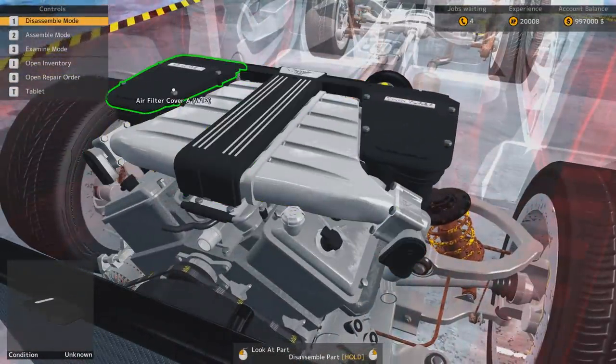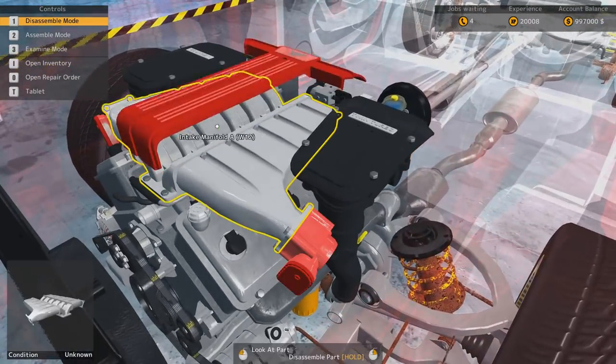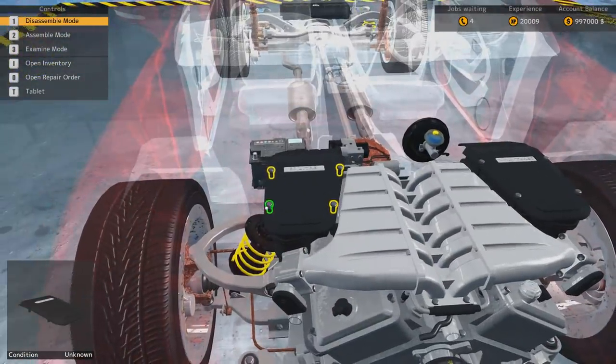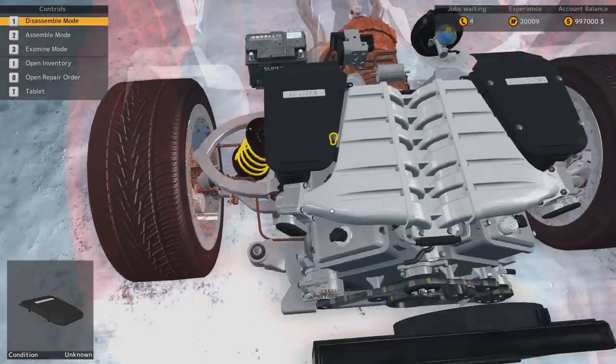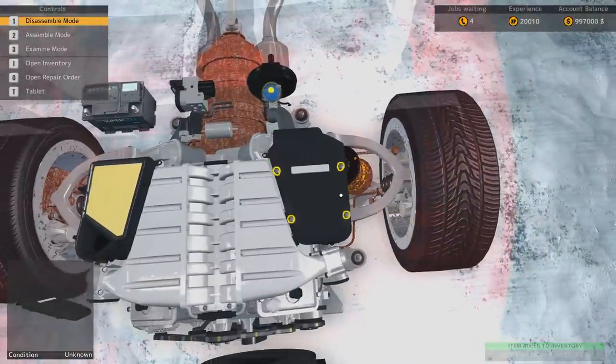Two air filters. Intake manifold. Just like before, everything can be taken off, everything can be fiddled with, which is pretty damn awesome. It's a 6 liter twin turbo, I think.